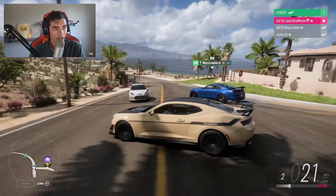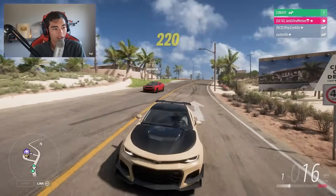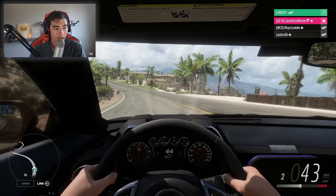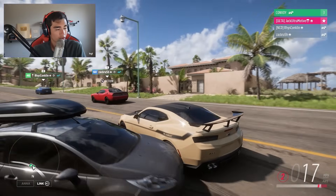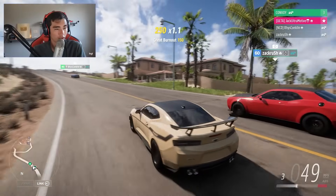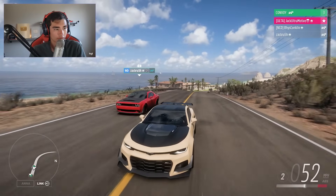Reese is in the Mustang — so we've got the GT500. There is the Demon. A couple of things to note: we noticed the Exorcist they added is manual — shout out to Forza, that's cool. And then the Demon is also listed as a manual Demon, which isn't realistic. For some reason Forza made this car shift like a manual. All the Demons are automatic — they're all eight-speed autos.